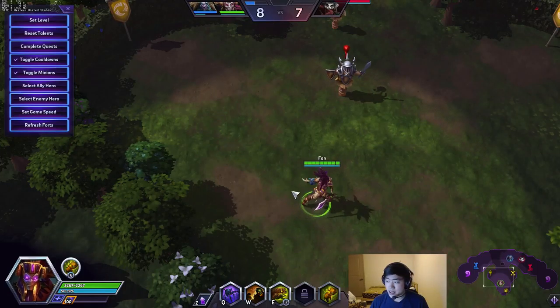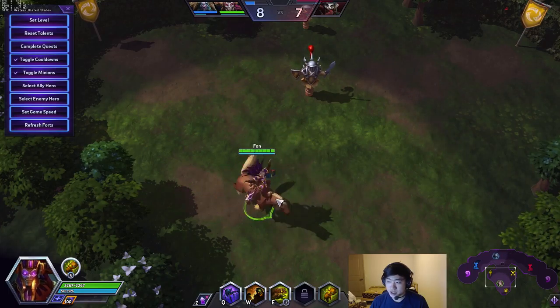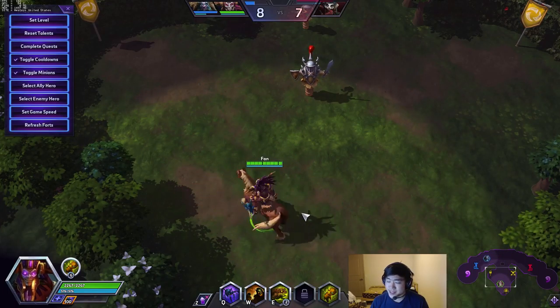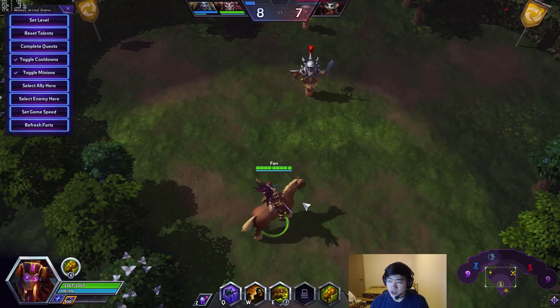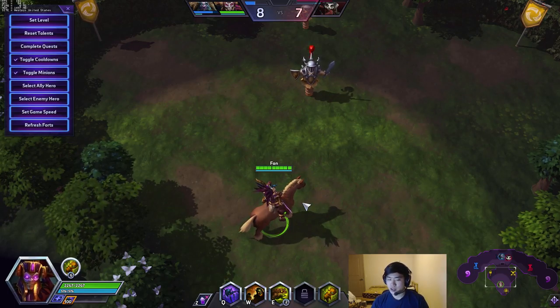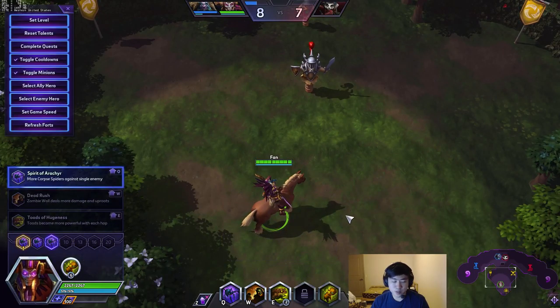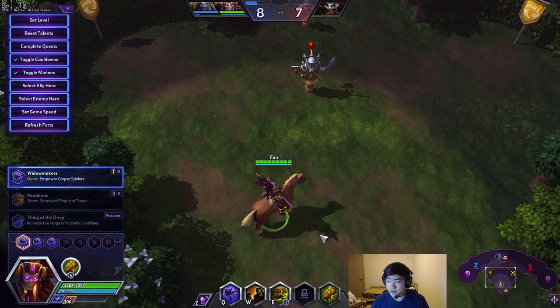Hey guys, what's up? Fan here again, and today I'm bringing you guys another video. Today I'm going to be covering the talent tree of another mage. This one's going to be Nazeebo. So the build that we're going to be talking about today is the Q build Nazeebo. Q build is pretty much unanimously seen across all regions as the most competitively viable build and the strongest build overall. So we're going to be talking about that build today, talking over talent choices and why we pick the talents and why we don't pick other ones. So without further ado, let's begin.